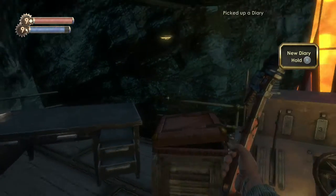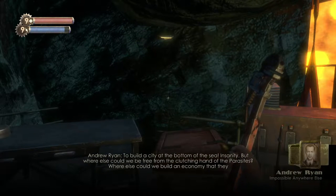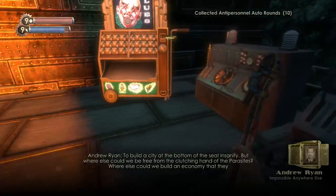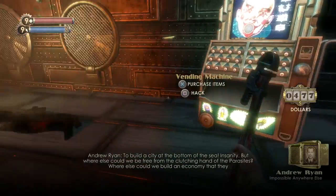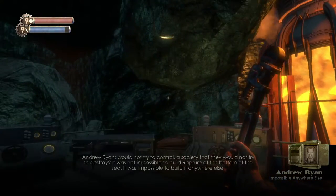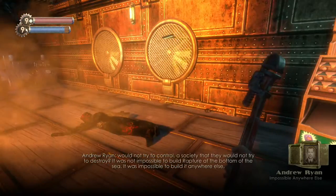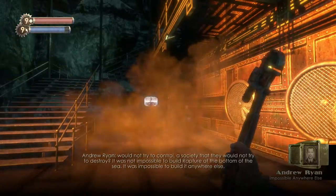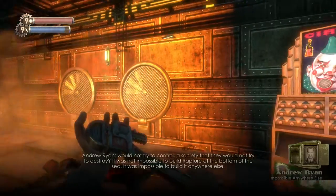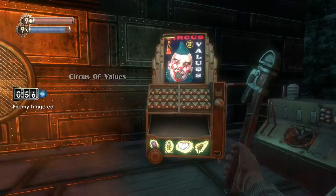Let's take this audio diary — it's by Andrew Ryan I think. "To build a city at the bottom of the sea — insanity! But where else could we be free from the clutching hand of the parasites? Where else could we build an economy that they would not try to control, a society that they would not try to destroy? It was not impossible to build Rapture at the bottom of the sea — it was impossible to build it anywhere else."